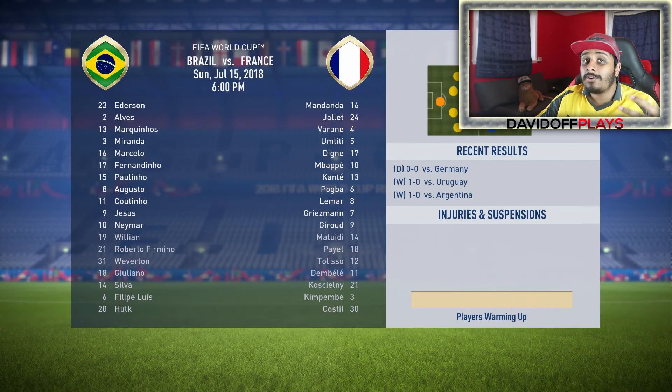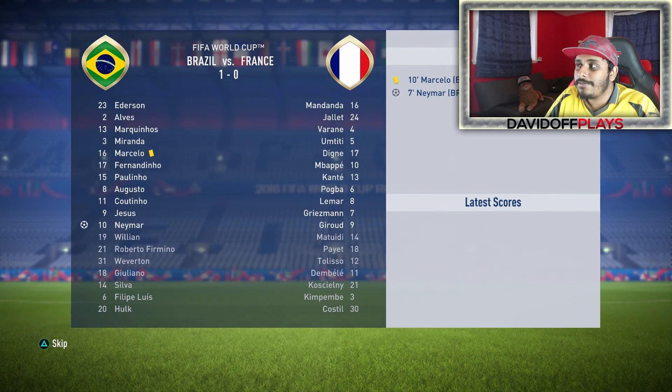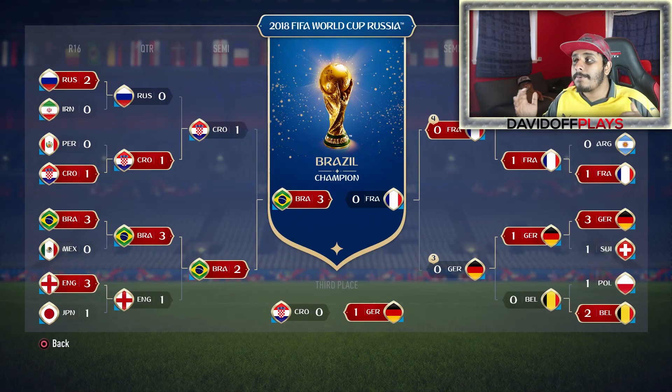So the final: Brazil v France. Brazil go 1-0 up with Neymar. Can France equalise? Looks like Brazil are holding on. Neymar scored again — is that enough to win Brazil their sixth World Cup title? Then Neymar completes a hat-trick — 3-0. So there you have it: the World Cup game thinks Brazil will win the World Cup.